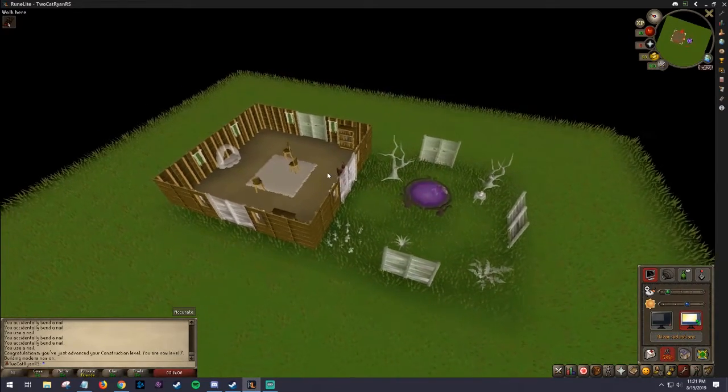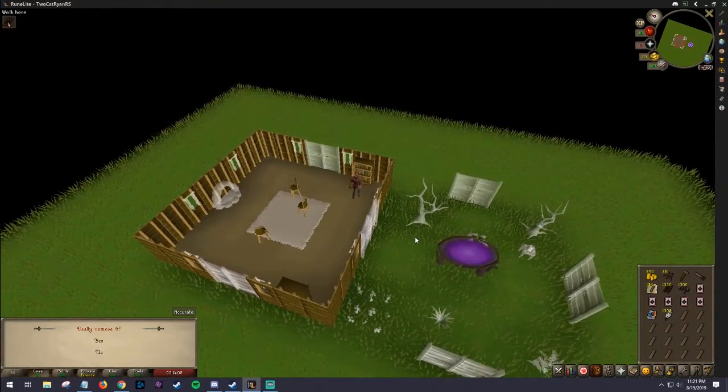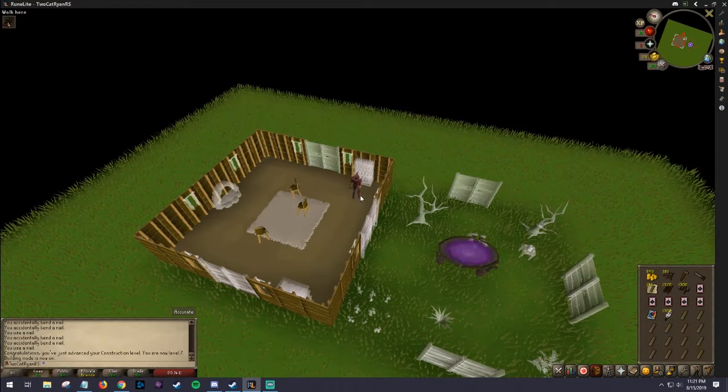Now the best way to train this skill is to build things and then remove them, and then build it again and remove them — repeat over and over. The suggested things to build in order to train construction are as follows.